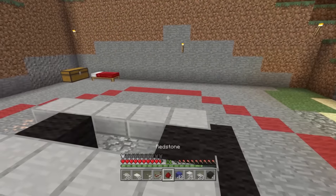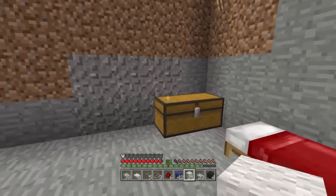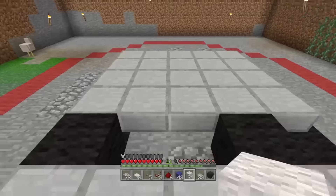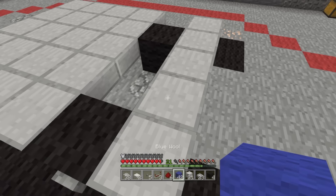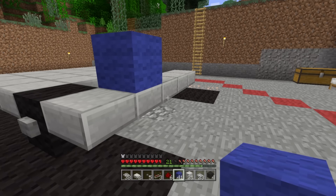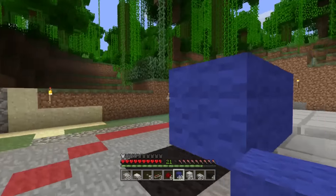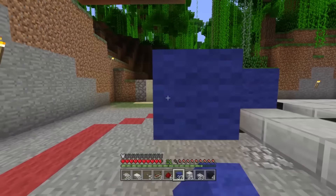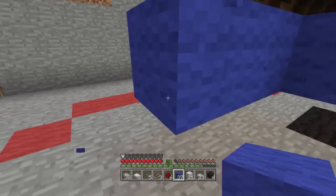We're going to grab our gray — oh, I have white and I meant to have gray. Did I bring gray with me? No. Okay, it's fine — I guess it's just going to be strictly white and blue. I'll do blue instead of gray, so maybe blue will go here and here. And then we're going to go across. Now we're going to go across like this.